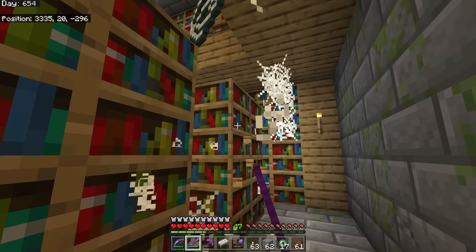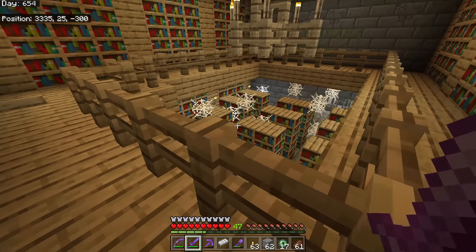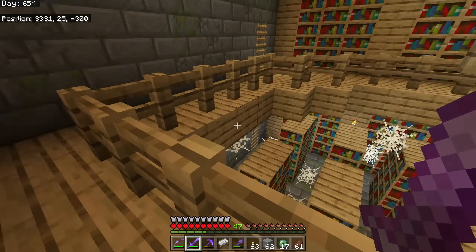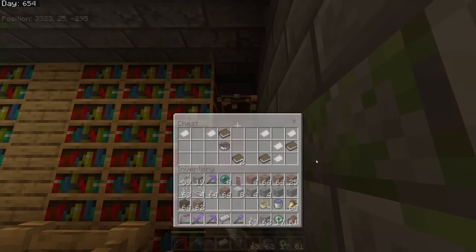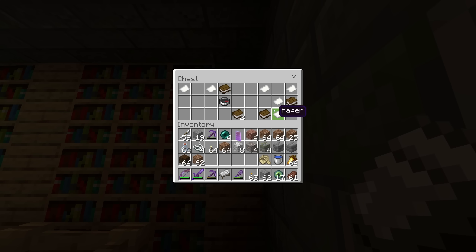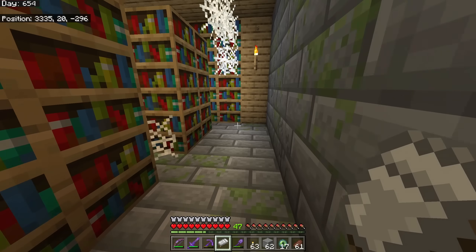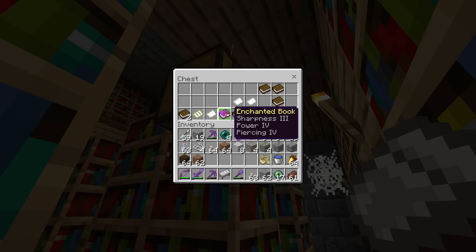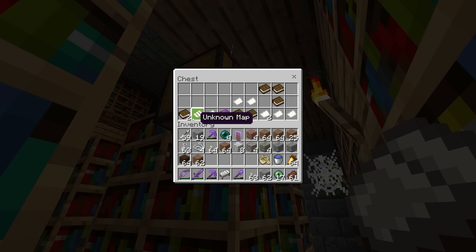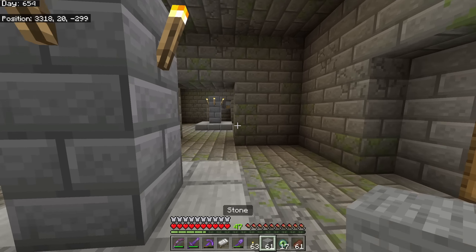There's a chest right here. You can get books, compass, paper - nothing too great for us at this stage of the game. You can sometimes find enchanted books here, though they're not usually extremely valuable. There's an unknown map - we'll take that. We're going to continue searching around until we find our portal because it could be anywhere.